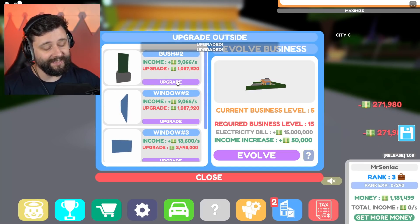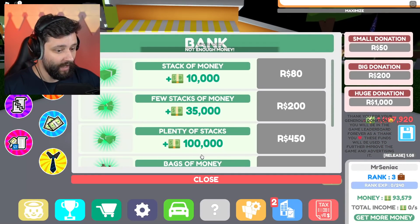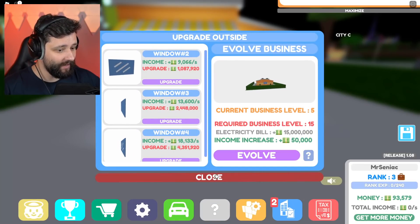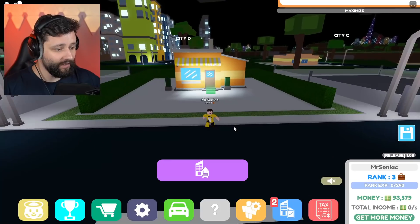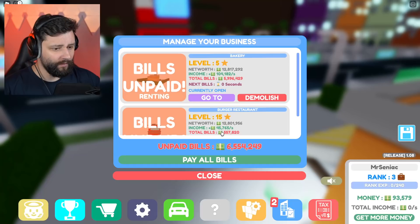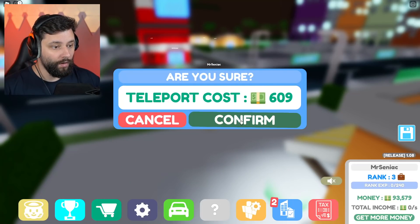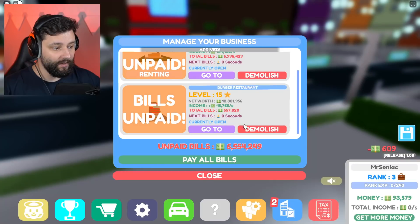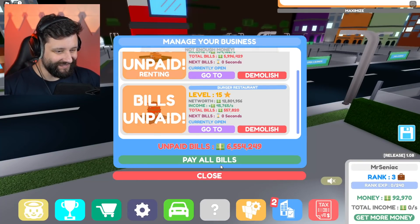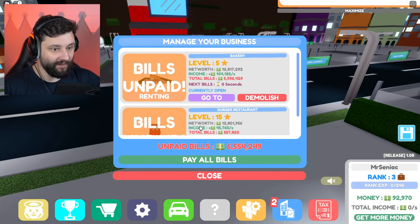I'm out of money again — they really do be stealing all my cash right now. I've got money but apparently I have unpaid bills and I can't pay them because I've got no money. Oh no, this is not good. Total bills — 5 million, 500,000 for these bills right now.